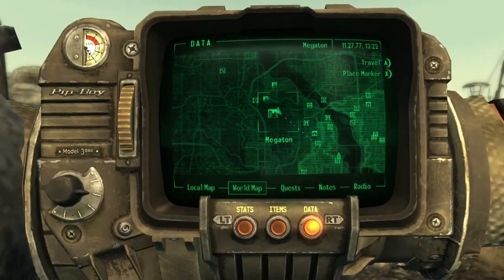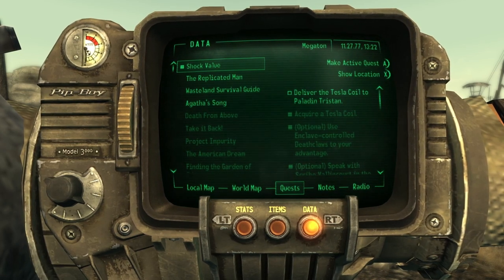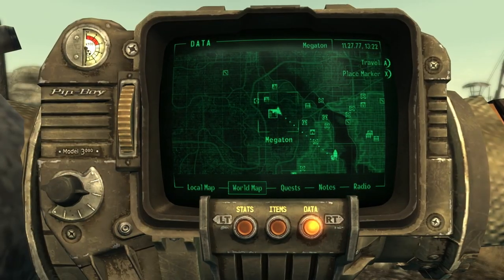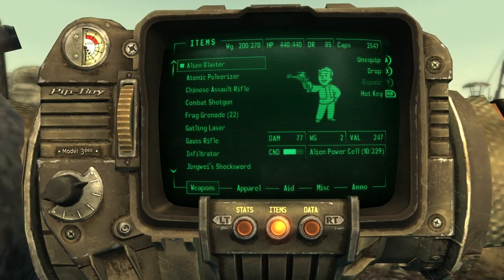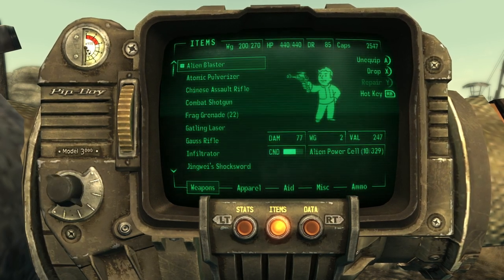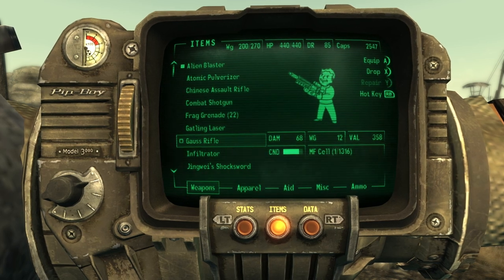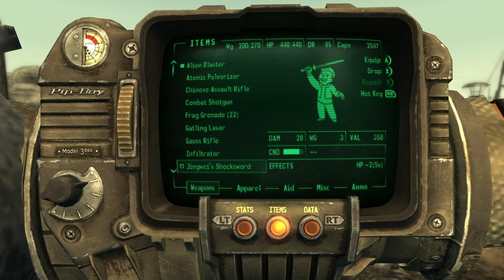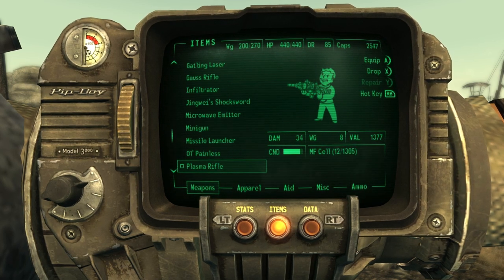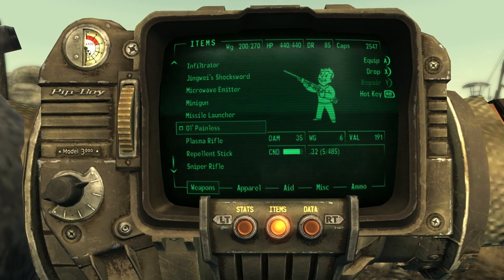We finished last time — Shock Value. We got the Tesla coil and a return to Paladin Tristan back in the Citadel. I went back to Megaton, dropped some stuff and grabbed some different weapons. I got the Alien Blaster, a Gauss Rifle, Jingwei's Shock Sword from Operation Anchorage, Microwave Emitter, Missile Launcher — I got everything. Except the Fat Man. I didn't feel like there was going to be a situation where I'd be able to use that safely.